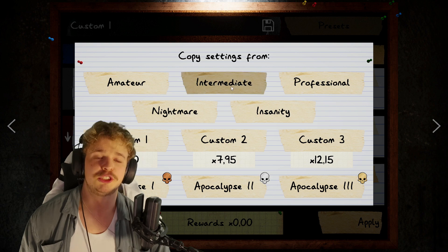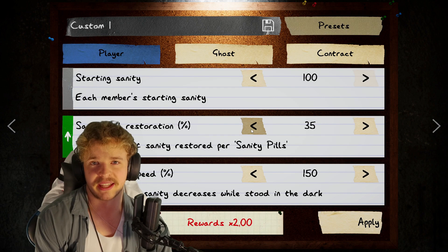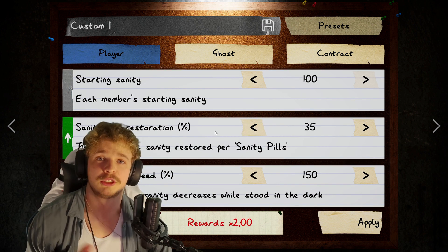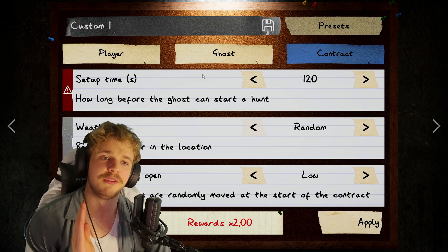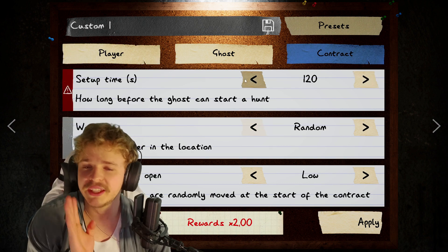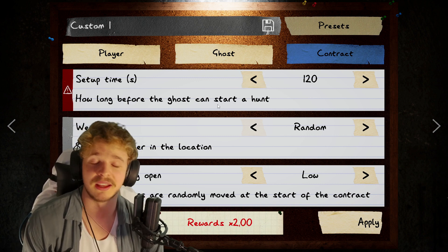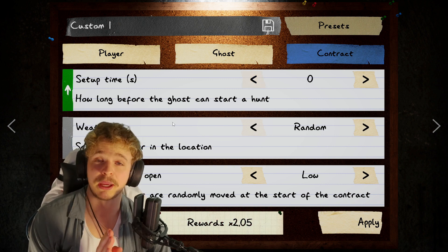Then go into presets and choose your intermediate. Now you have all of the intermediate settings, and it is time to start upping the multiplier and making you quite a lot more money. So first of all, what we can do is go over to contract. You see you have a very long setup time — you don't need the setup time. Basically no ghost, except the Deogen, can hunt at your starting sanity anyway. So make sure to remove your setup time completely.